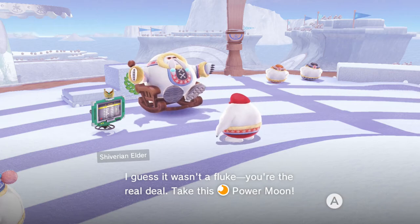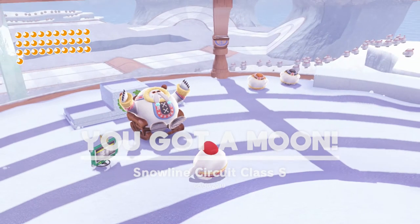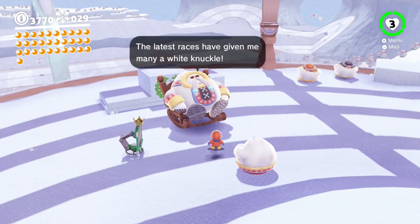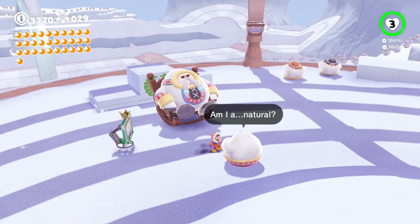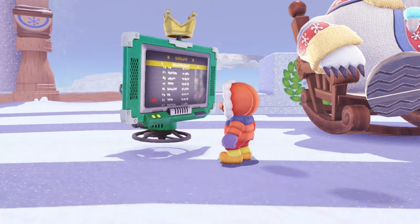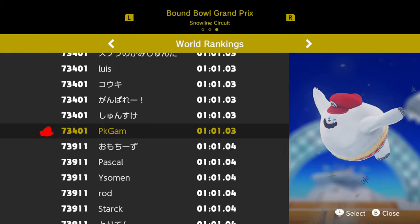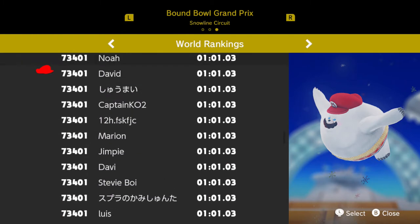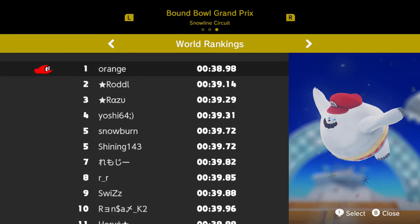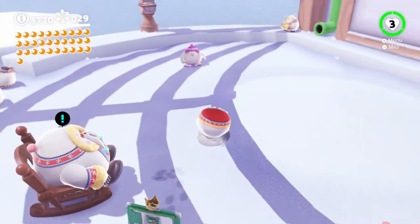'Guess it wasn't a fluke - you're the real deal, take this moon power moon.' Woohoo! Snow Line Circuit Class S complete. The latest races have given me many a white knuckle - am I a natural? I guess you are. Let's see what's at the tops of the leaderboard - must have taken mega shortcuts that I'm not even aware of.